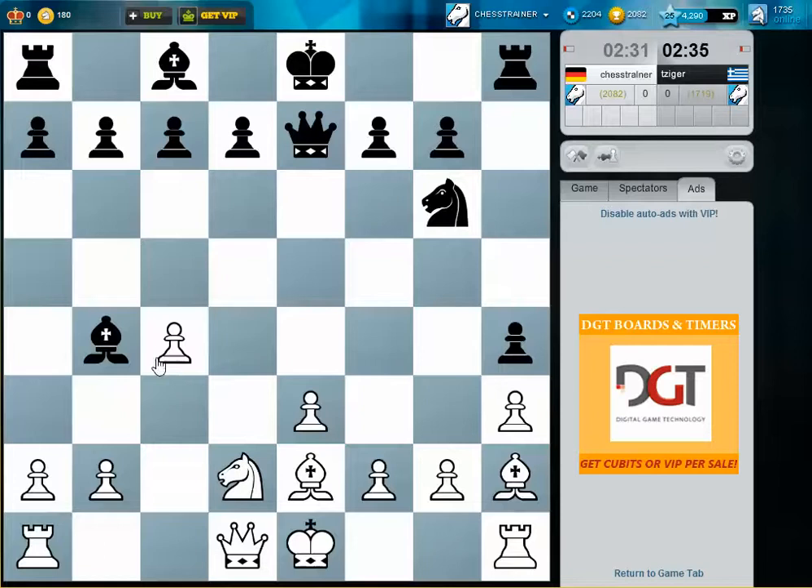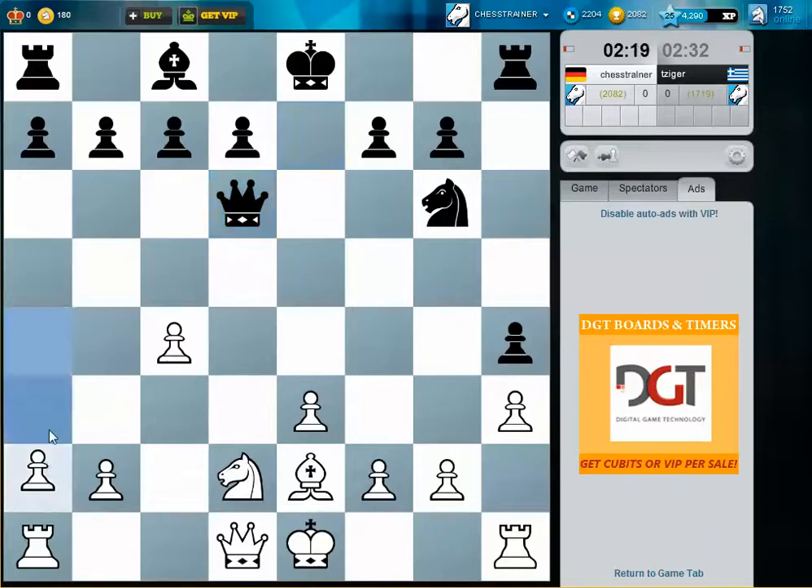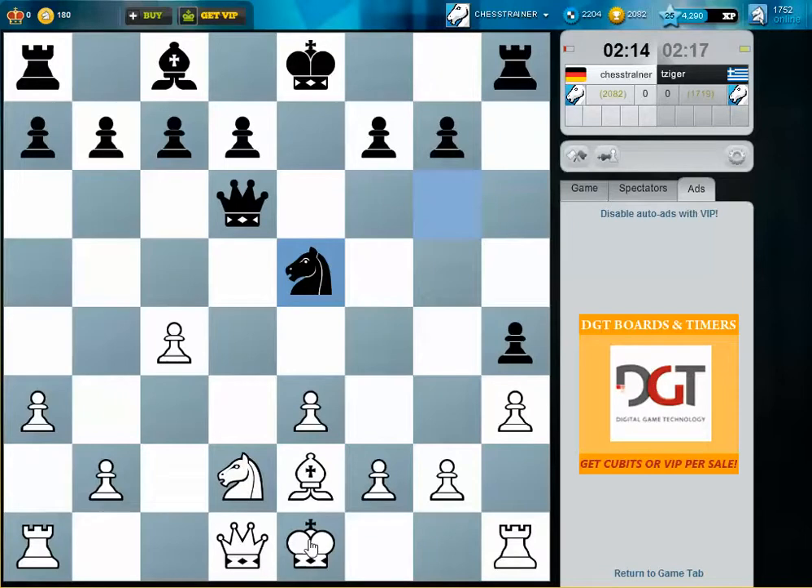I didn't want to take the pawn because he could just take the bishop. Bishop d6 — as I said, I think it's not as bad as it looks, and I win some time. I want to avoid Queen b4. I'm a bit better developed here, which is a good thing. He has problems developing his bishop. If b6, I simply play Bishop f3, attacking the knight. Let's castle.